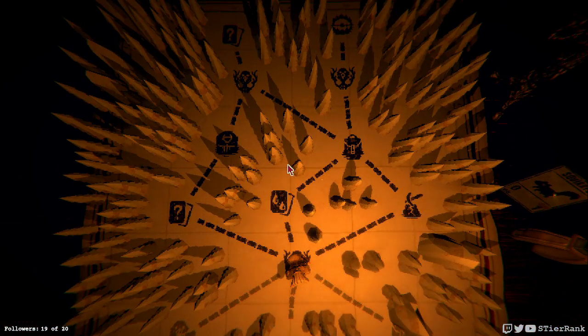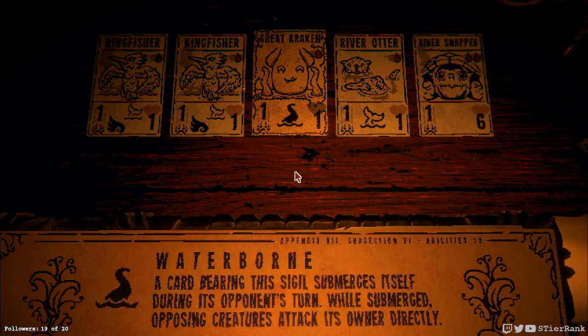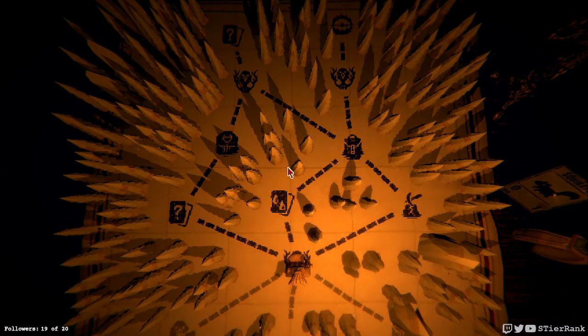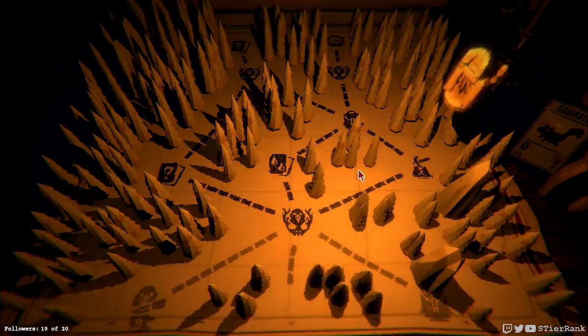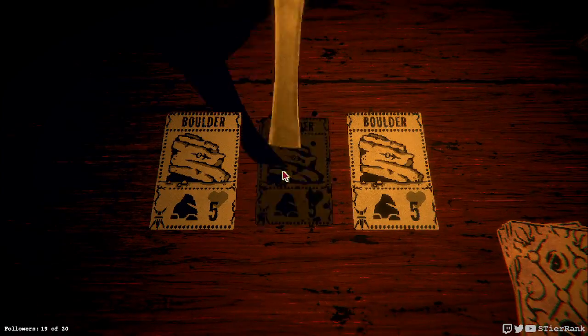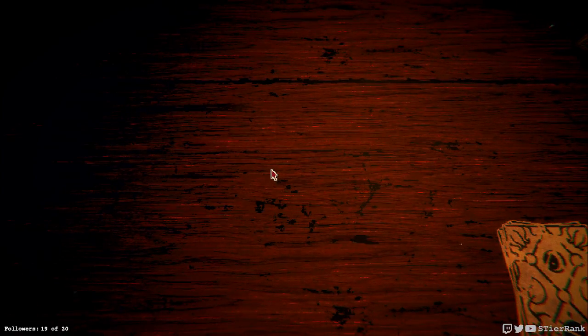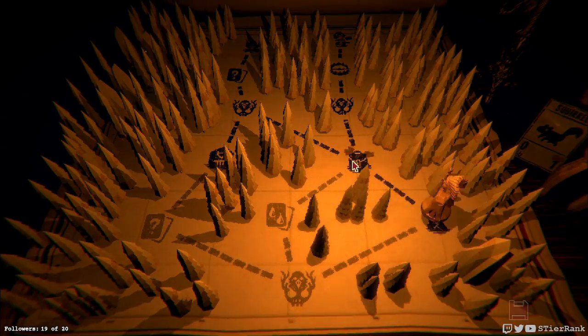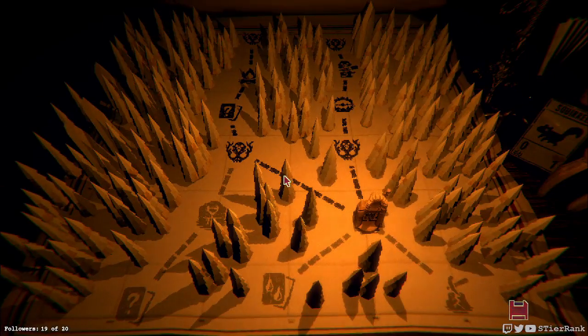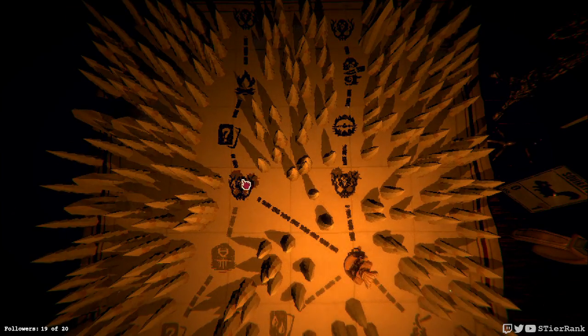Let's pick another item — we could do a sigil swap of some sort, not seeing a really good one to do though, so I think I'll head this way just in case we get some sort of interesting pelt or something. Hey, golden pelt is always a treat! Let's do the airborne, why not. Don't really have any teeth, so let's go this route and head for an enhancement instead.